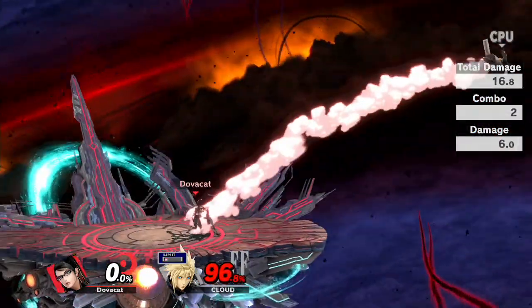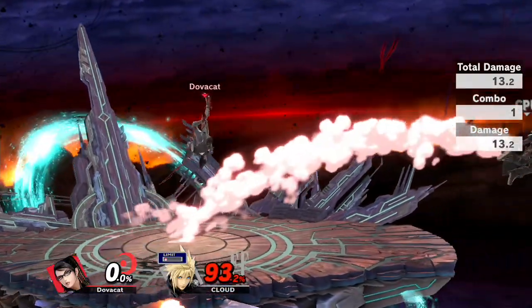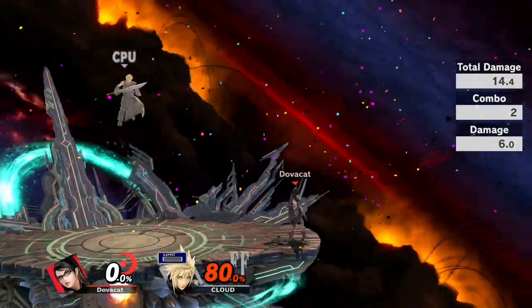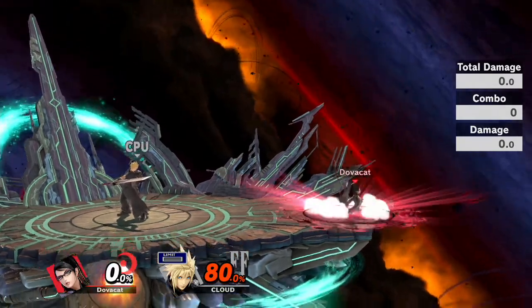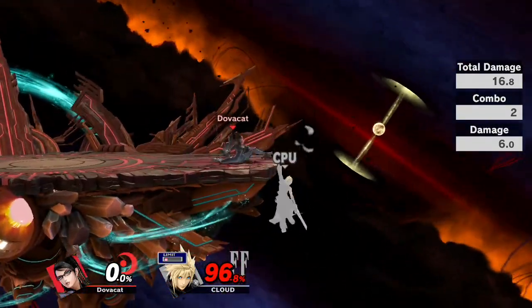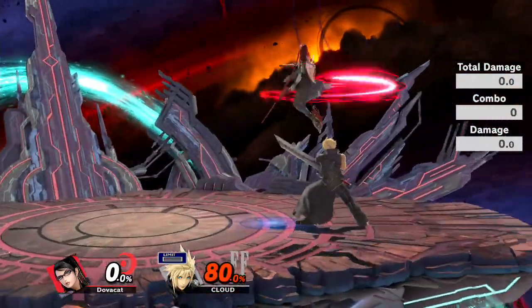Down air is still a good kill option. The spike is not as powerful anymore, so it won't solidly kill at like 10% — they'll be able to live easily. However, it will sometimes not drag them into the landing hit if you catch them with the spike near the ledge; they'll just fall straight down instead of being hit by the landing hit, which means you can actually spike people close to the ledge with down air, although it's somewhat inconsistent because sometimes the grounded hit will come out and sometimes it won't.